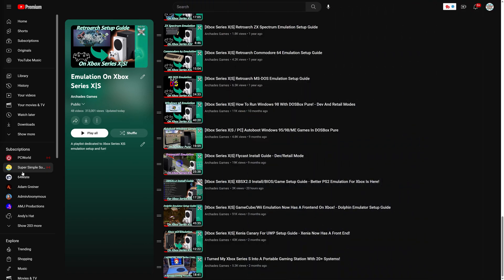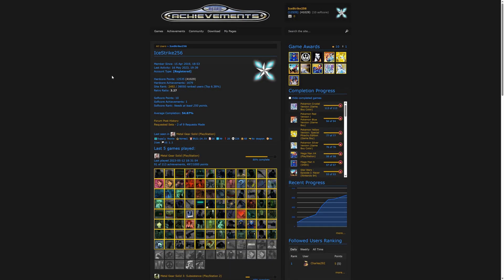Before we dive in, this guide is a continuation of my XBSX 2.0 install guide. So if you haven't gotten XBSX 2.0 installed and need help doing so, a link to that guide will be in the description below for you to follow. That way you can get your Retro Achievements enabled and up and running. You are also going to need a Retro Achievements account, so you can head over to retroachievements.org and get signed up.